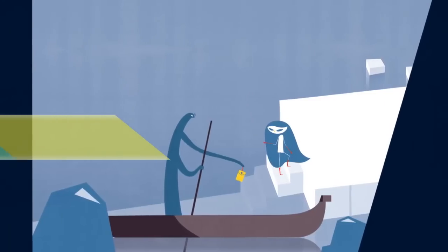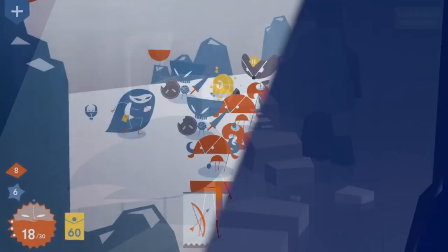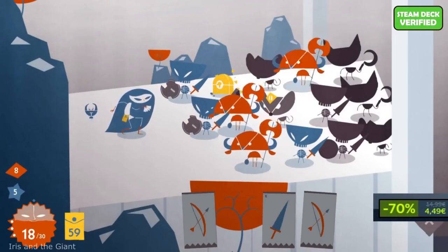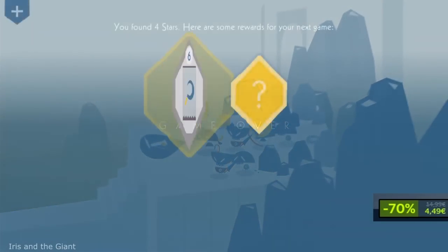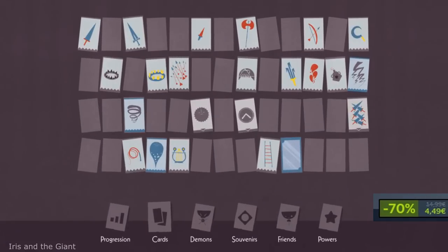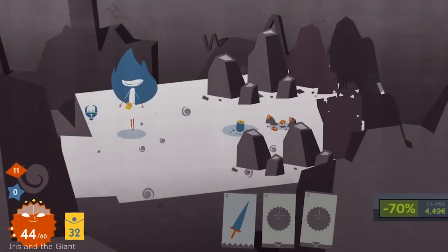Iris and the Giant. This is a fusion of a collectible card game with RPG and roguelike elements. Don't get me wrong when I say collectible card game — this is strictly a single-player experience. You play as Iris, who must brave her fears in her imaginary world. Behind the game's unique minimalist art style you will explore a touching story of a young woman facing her inner demons and soothing her raging giant inside.